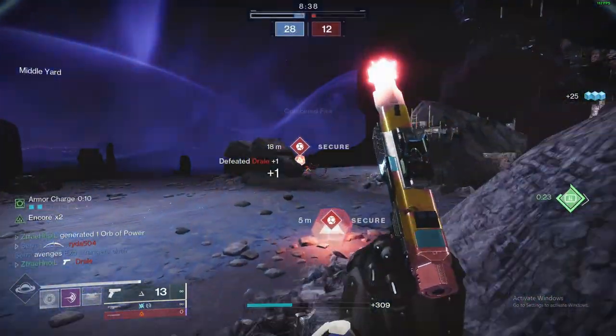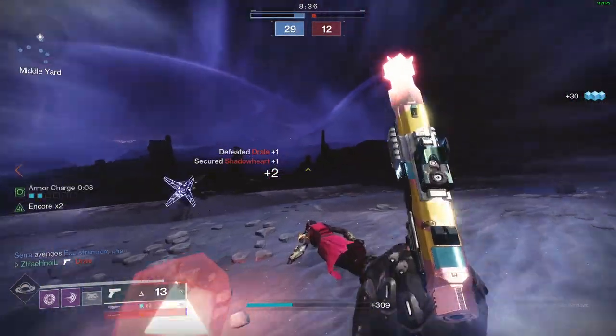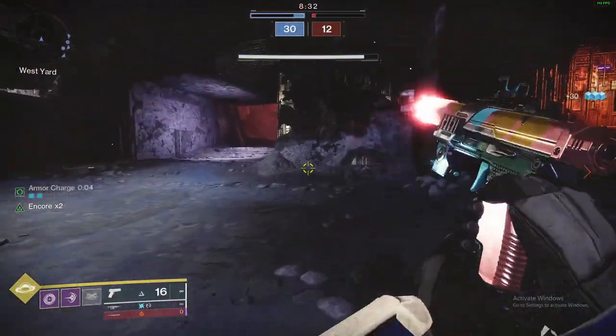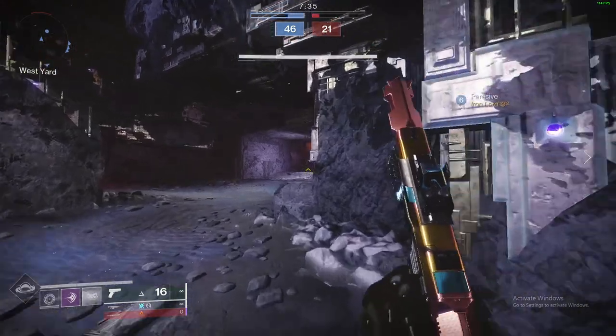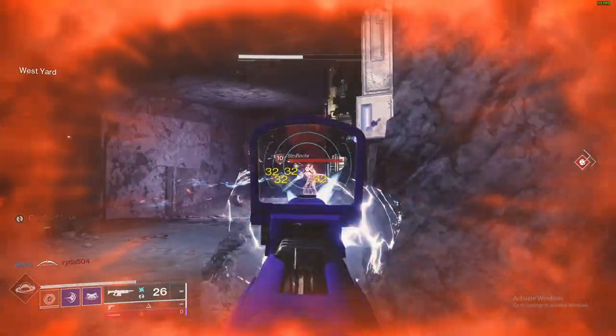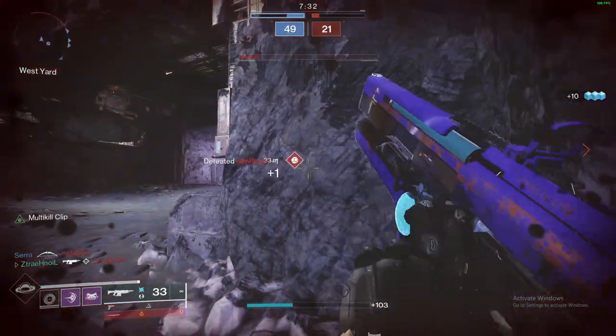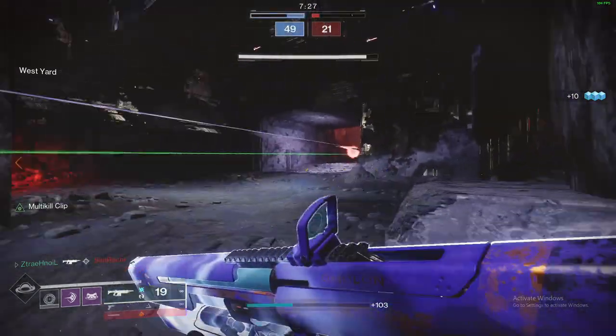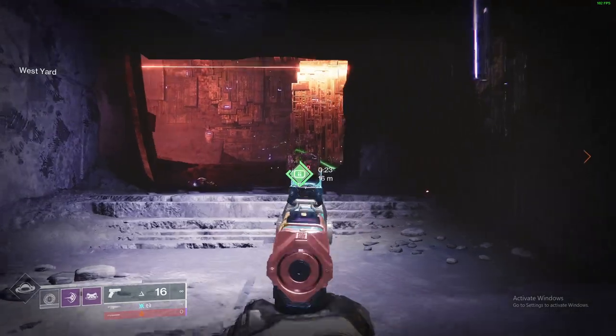The difference in feel with and without Encore is absolutely tangible. You're watching some of this background gameplay — when I'm getting kills this thing is hitting headshots it should not be hitting. This is absolutely a god-tier perk and I would argue best in slot. So with all that information in mind, what are the god rolls you need to be looking at while farming this week in the Glassway?